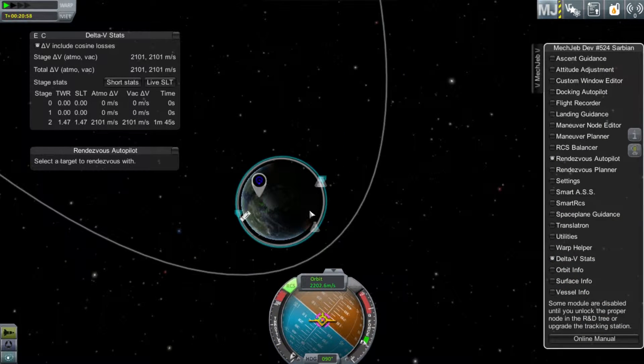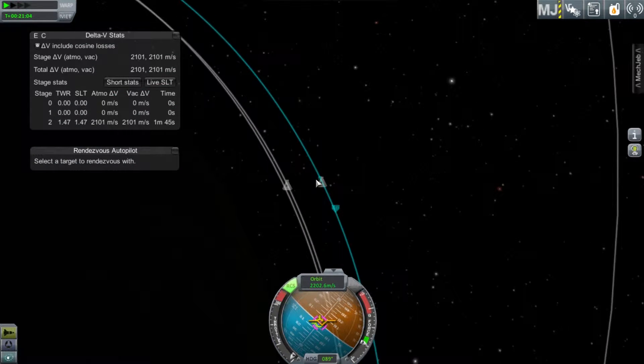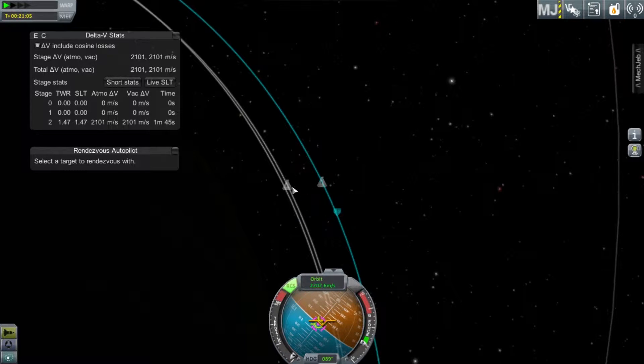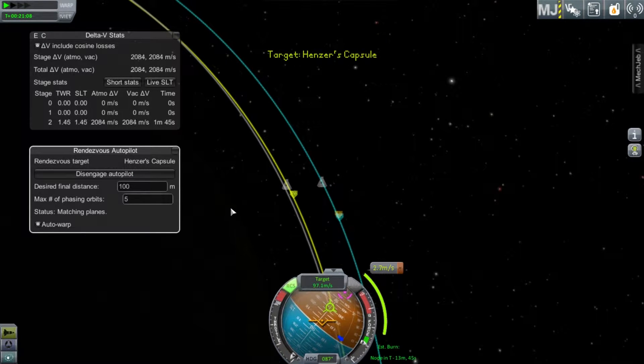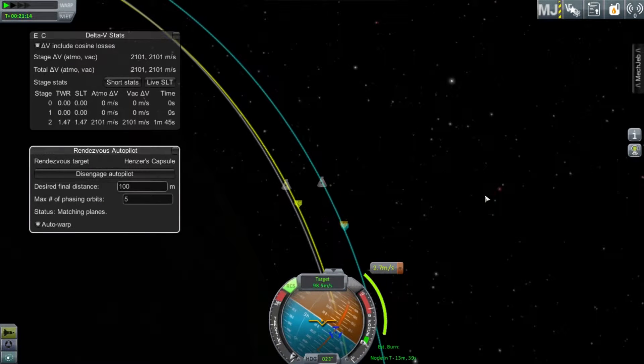Once you have your orbit complete, you're going to want to choose the rendezvous autopilot. Make sure you have that unlocked under MechJeb settings — you have to unlock that in the science category. So just choose your pod that you're trying to get to and go ahead and enable the autopilot.